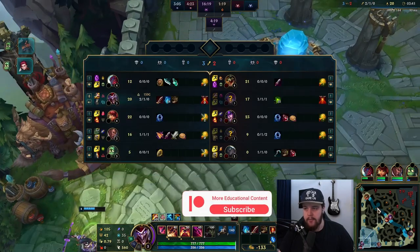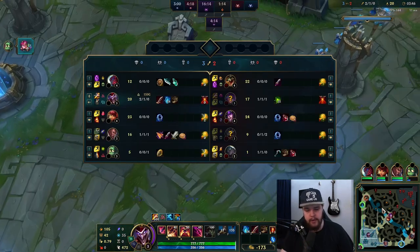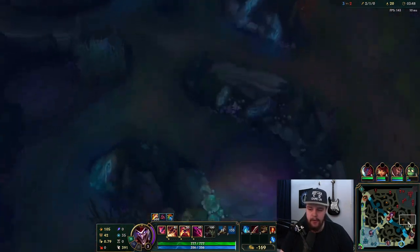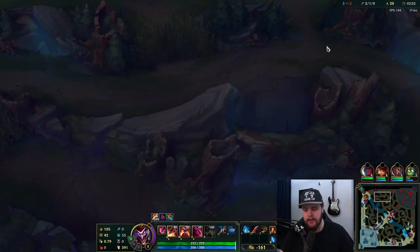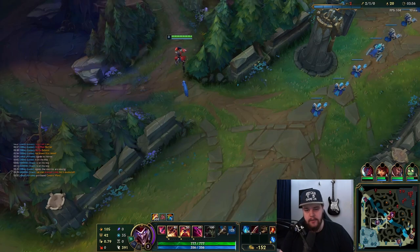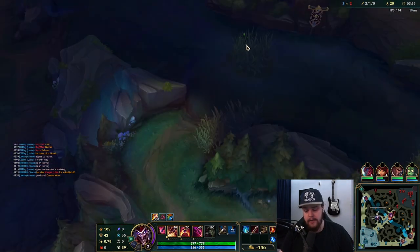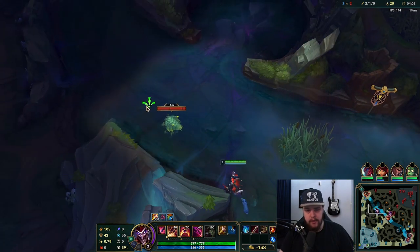I do give her a double buff but I don't think it matters that much. She started top side, so I'm gonna go here — because she didn't clear her blue, I think she's gonna run out of base down this way. I can still clear her blue, get top scuttle, and catch the respawn of her krugs and raptors potentially. Plus I got a Dirk reset which is obviously really good.